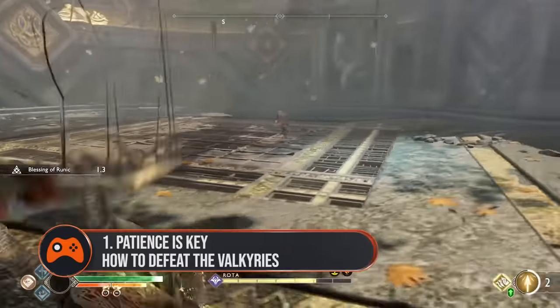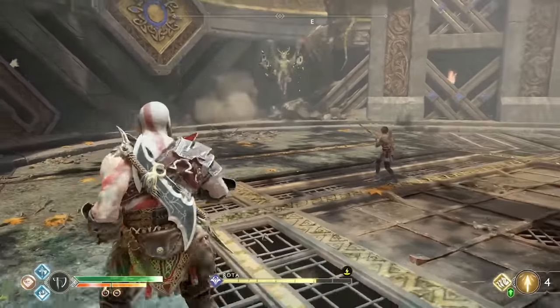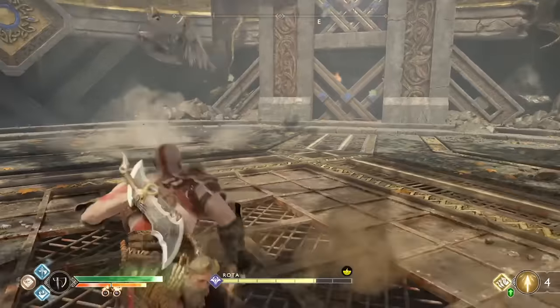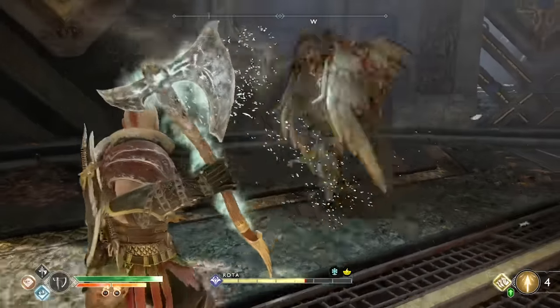One. Patience is key. As tempting as it might be to go all in with your blades and your axe every time a Valkyrie comes anywhere near you, doing that is a quick way to death. It's better to bide your time, watch for patterns, and only attack when they're taking a few short seconds to recover.